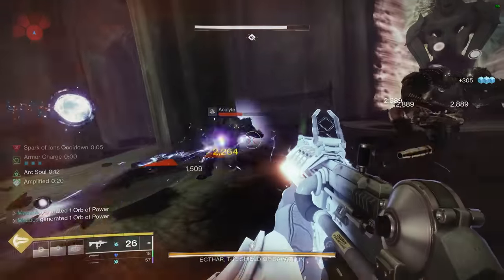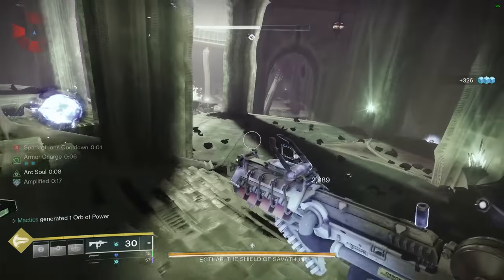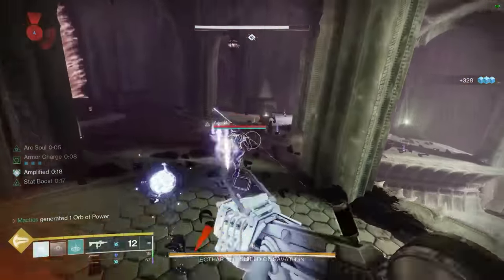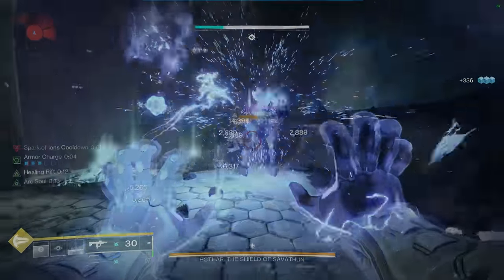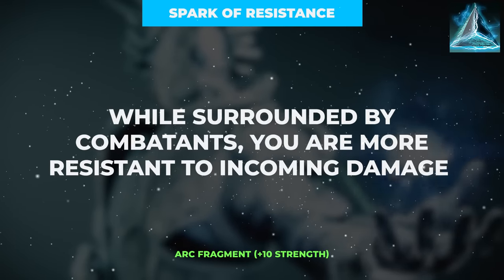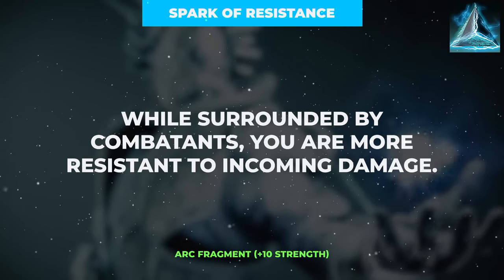Unfortunately, the Spark of Ions fragment does have a 10-second activation cooldown, but the extra Ionic Traces are still incredibly beneficial. The final fragment is Spark of Resistance, which grants a damage resistance buff when near enemies — a staple of any endgame arc loadout.